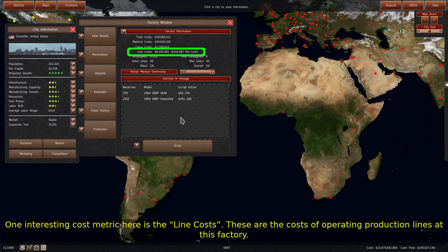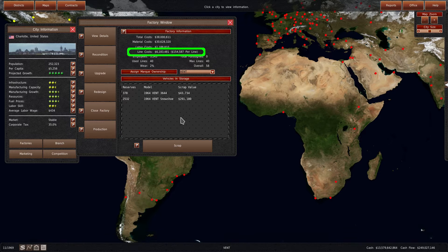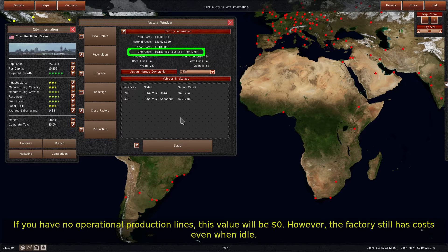One interesting cost metric here is the line costs. These are the costs of operating production lines at this factory. If you have no operational production lines, this value will be $0. However, the factory still has costs even when idle.